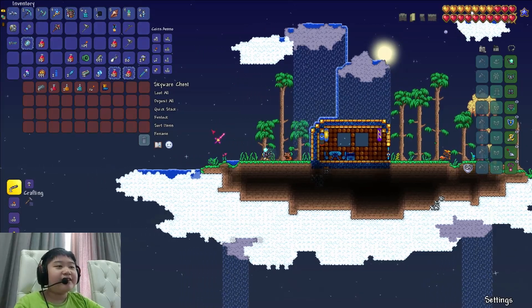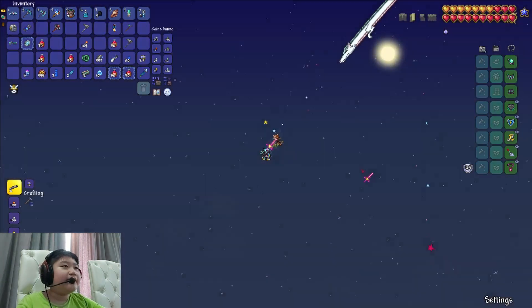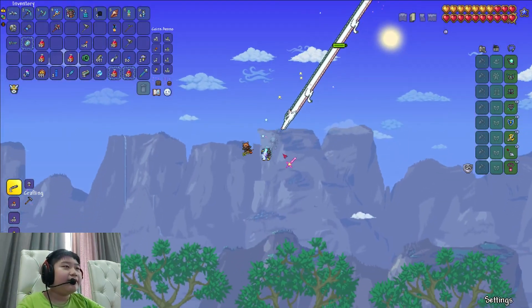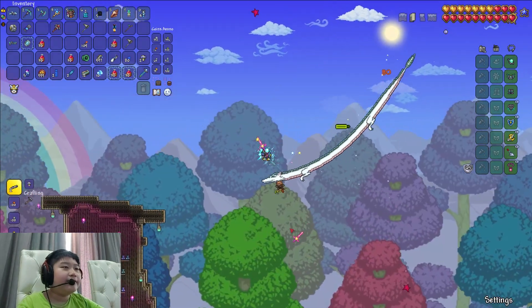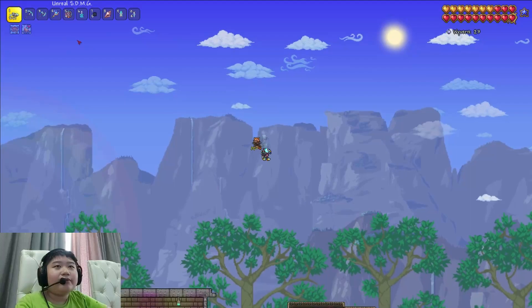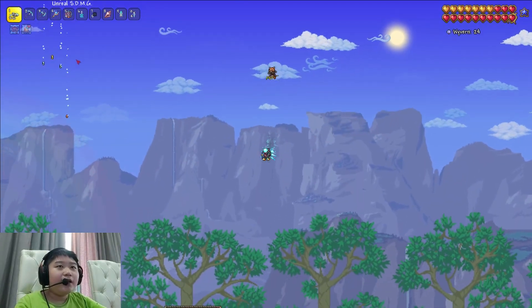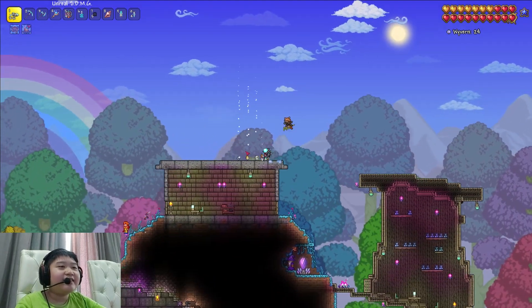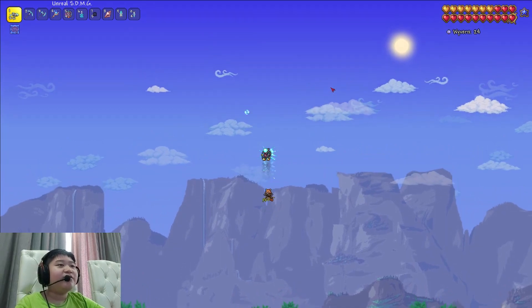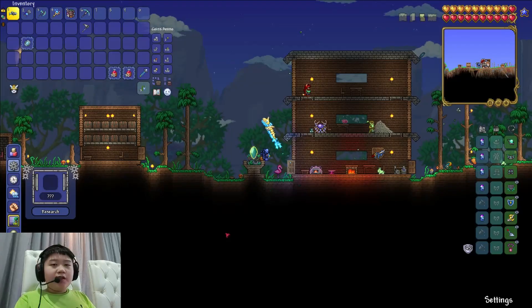Our luck is really good — we found a Star Fury on the first island we checked! Star Fury is really weak in hard mode though. We tried shooting a virus with it, and coins just drop down when you shoot into the sky. That was faster than I thought we'd get the Star Fury.